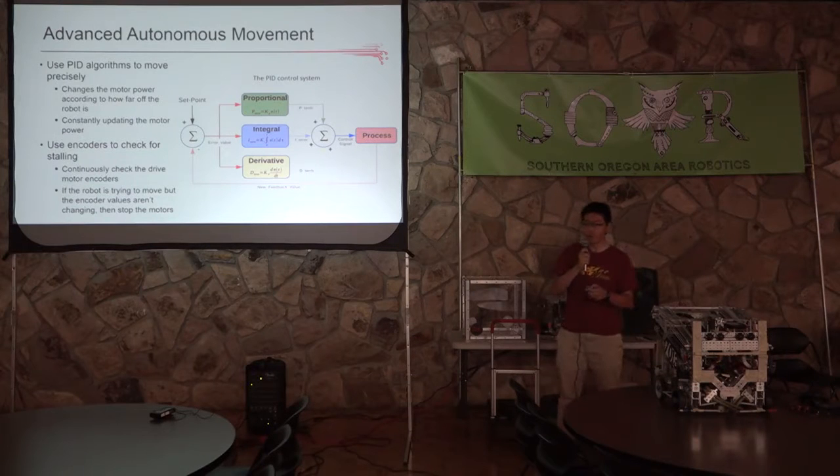You can also use encoders to check for stalling — when you run into an obstacle and can't move any further. If you just keep trying to push against the obstacle, you could burn out your motors. To prevent this, check your encoder values to make sure you're still moving forward. If you're trying to move forward but detect that you're not actually moving, you know you're stalling and can stop your motors.